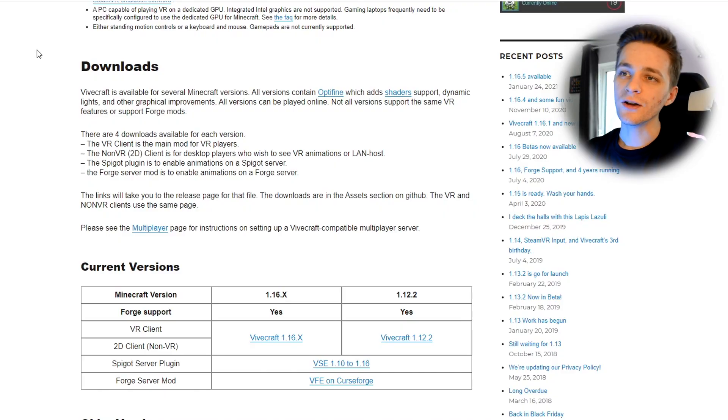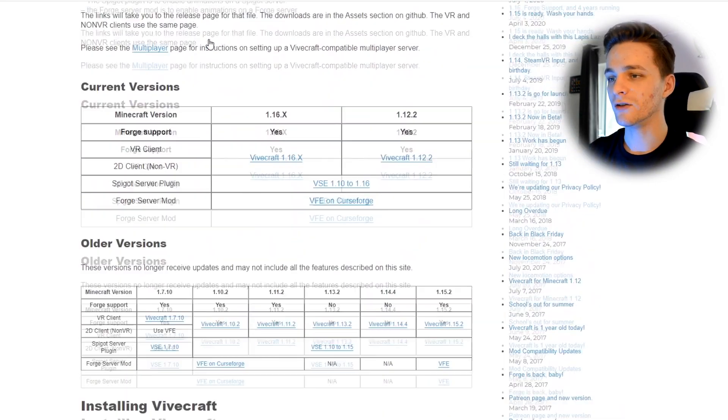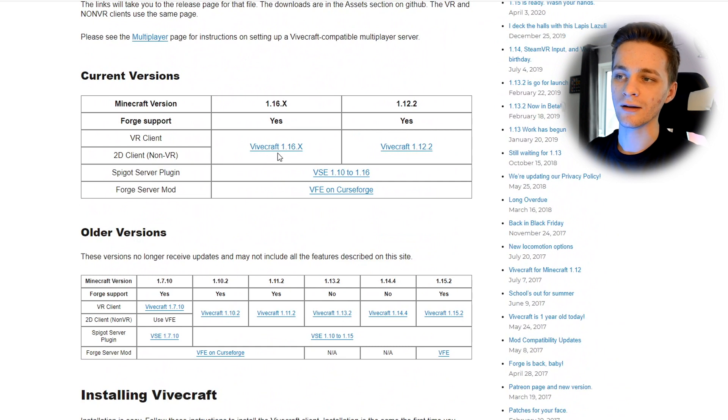If you want your non-VR friends to be able to see your VR movements inside the game - things like actually hitting things with your sword, punching trees, swimming using your arms, or just waving - you can do that. Go to the Vivecraft website again at vivecraft.org/downloads, scroll down a little bit, and use the same download link of Vivecraft 1.16.x. This also has the 2D client for the non-VR version, which means other players can see your movements in virtual reality.